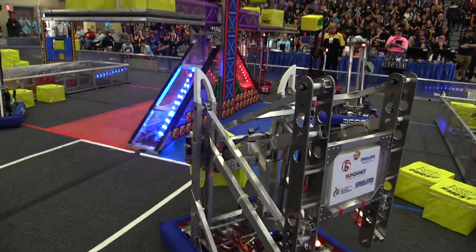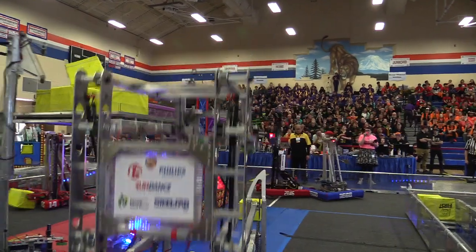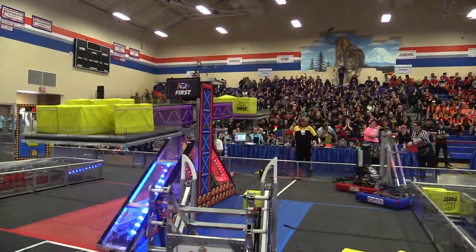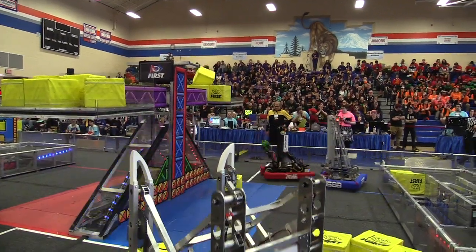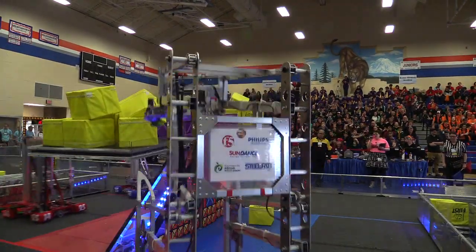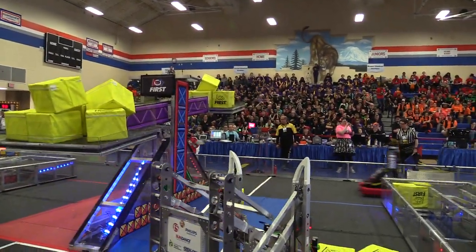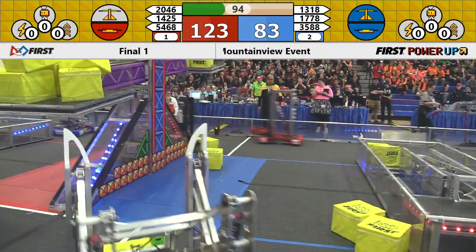Error Code Zero alongside Bare Metal — they are piling up those power cubes, but Chill Out is just as fast. Red and Blue own their respective switches. All of the power cubes have been placed on this scale so far. It looks like the Blue Alliance will now start to accumulate those two points per second — one for the switch and one for the scale.